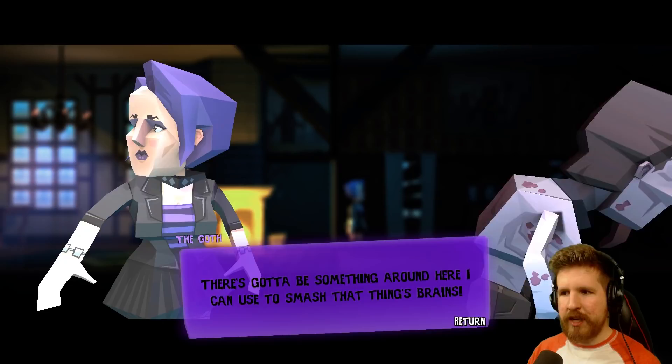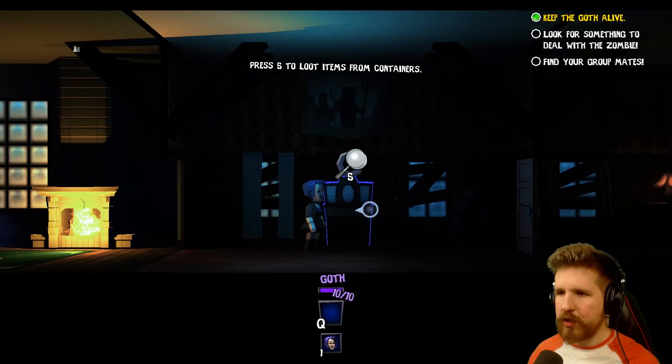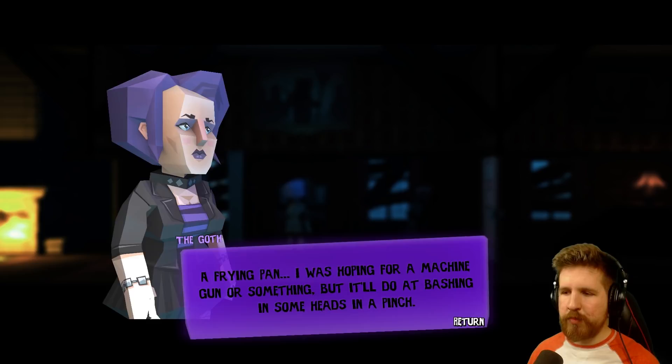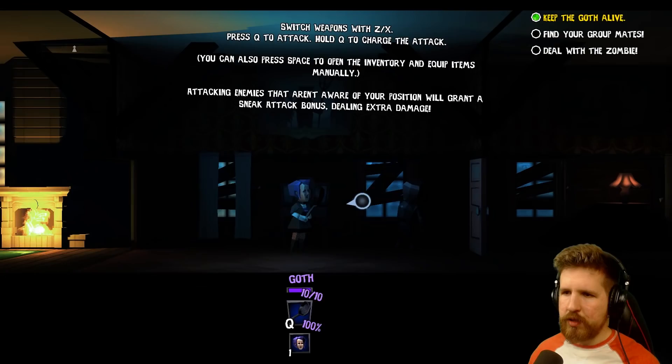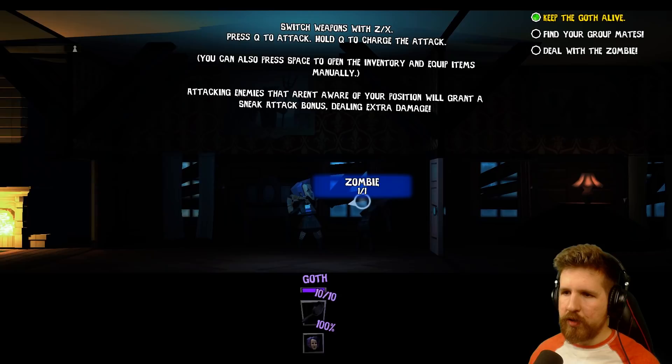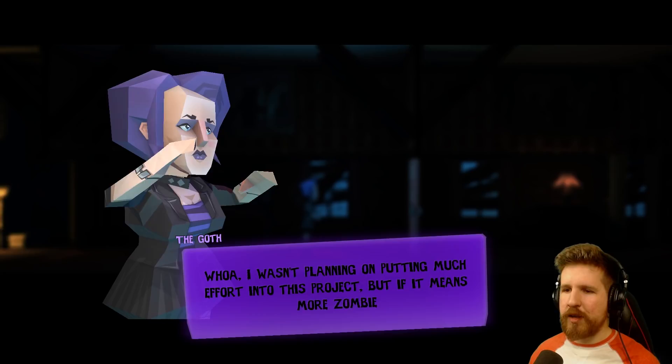Press S to loot items from containers. Okay, let's see what's in store. Sweet. A frying pan. I was hoping for a machine gun or something, but it'll do for bashing in some heads in a pinch. Okay, I got the frying pan out. I can press Q to charge the attack. Interesting. Did I get him? I wasn't planning on putting much effort into this project, but if it means more zombie smashing, sign me up for extra credit.